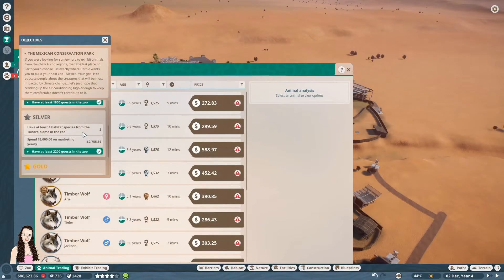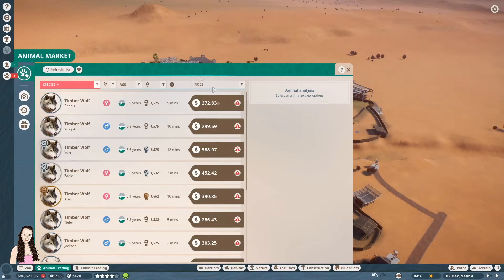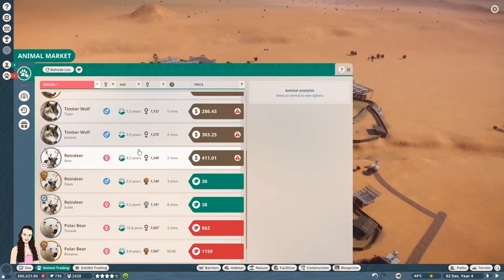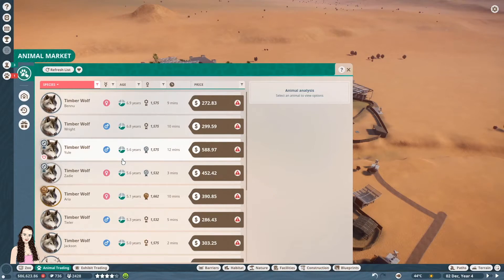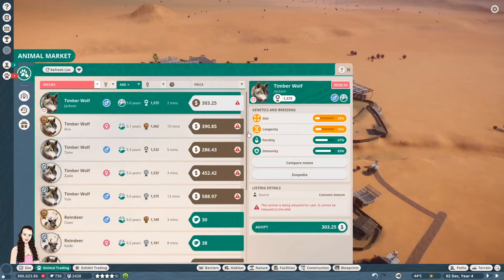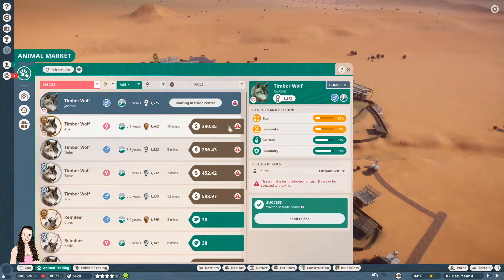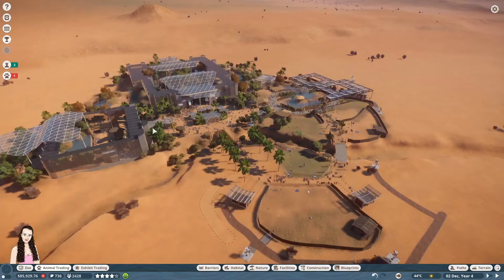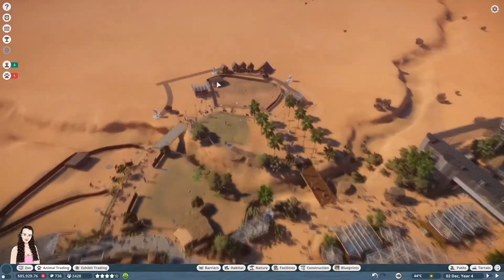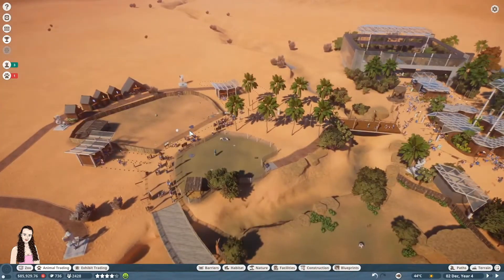To get started we need to get two more tundra biome species in the zoo. The only ones I can find are reindeer and timber wolves. The timber wolves — there's a few more of them — so I think I'll go with age. Yeah, the timber wolves are the youngest so we'll go for them first. Let's get those two and now I'm going to build a timber wolf habitat.